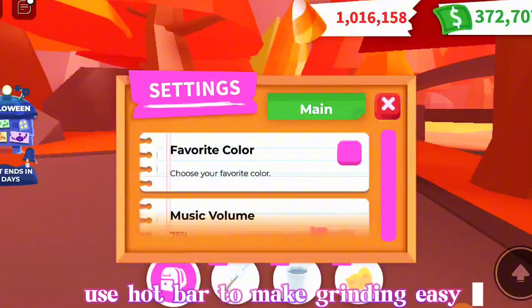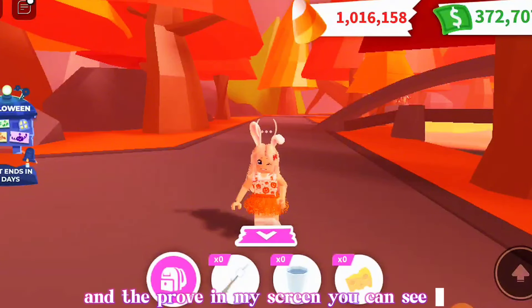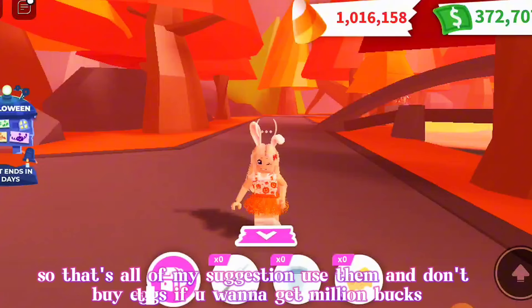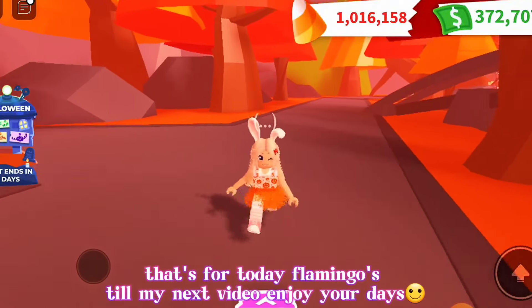Use your hotbar to make grinding easy and use free foods so you can save bucks without wasting them on food — I don't spend my bucks to buy foods, and the proof is on my screen. That's all of my suggestions. Use them, and don't buy eggs if you want to get million bucks — those tips will definitely help you. That's it for today, flamingos. Till my next video, enjoy your days, bye!